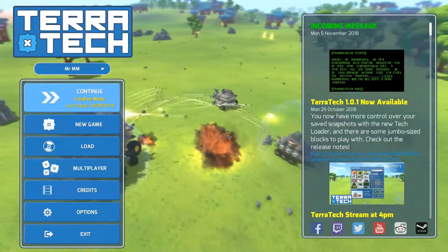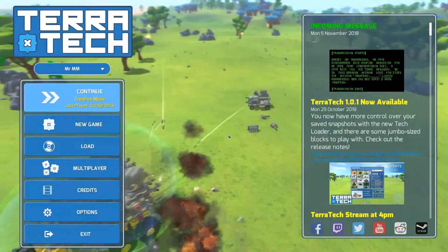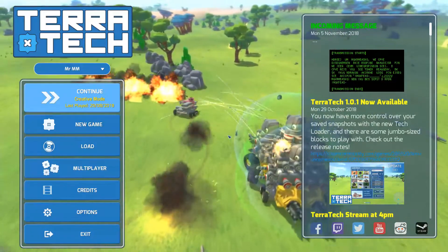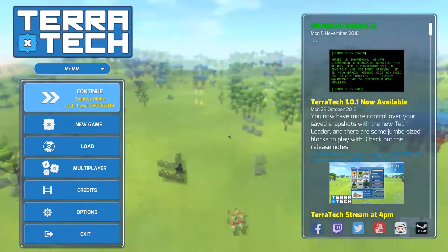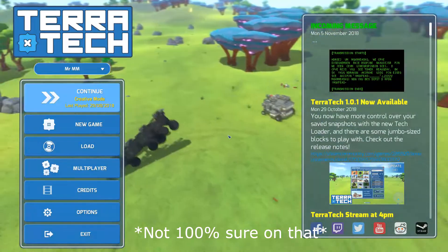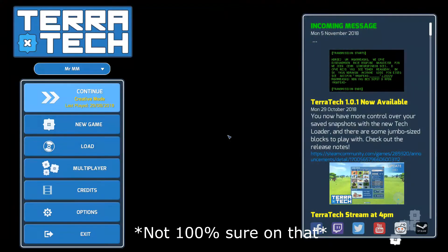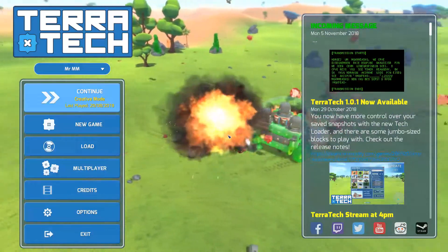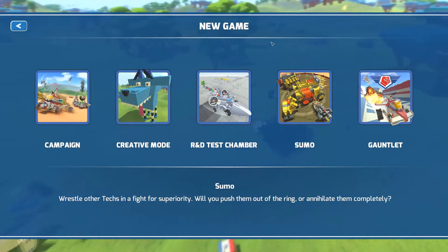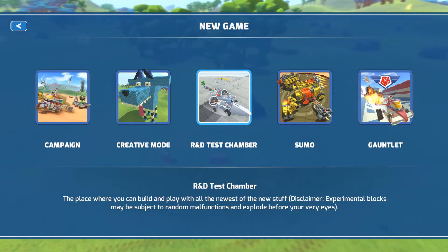Hey guys and welcome back to Terratech. There has been quite a big update. They have added in a completely new corporation — I'm pretty sure it's called Better Future Corporation, though it doesn't have a real name yet and doesn't have too many blocks. They've also added a new soundtrack to the game and quite a lot of new blocks to the Experimental Corporation. To play with these items you have to have the R&D test chamber, which I think costs a couple of pounds or dollars on Steam — it's basically just a much better creative mode.